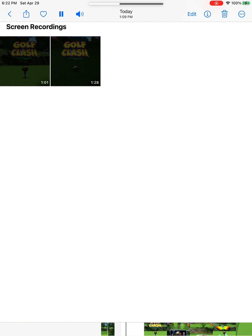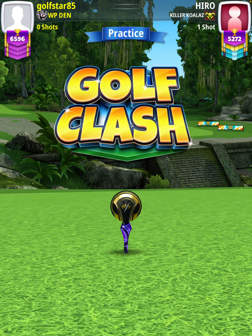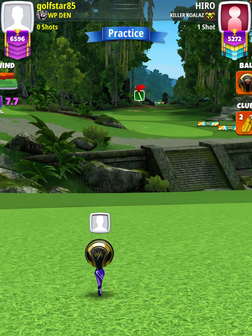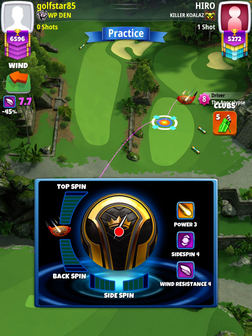Hey, what's going on everybody - this is hole number nine of the Spring Major 2023 expert division weekend round. For our tee shot we're going to use an APOC level four and above with either a King Maker or a King Slayer ball. However, we're going to start off with a Quarterback nine plus. This is a no moving target shot.